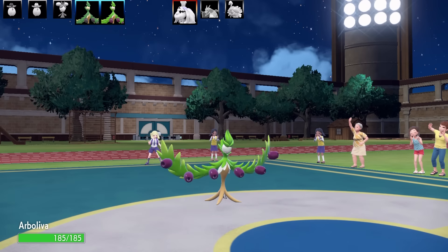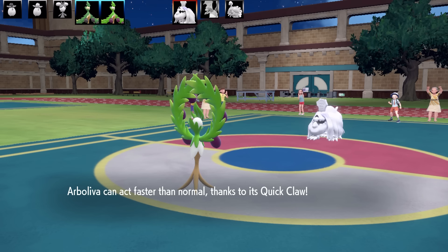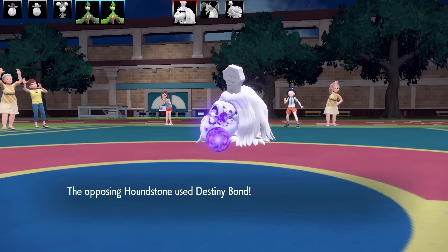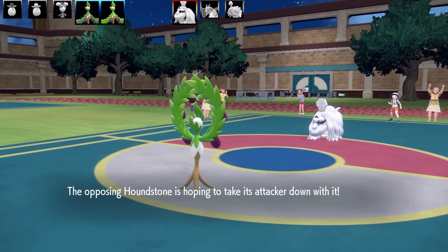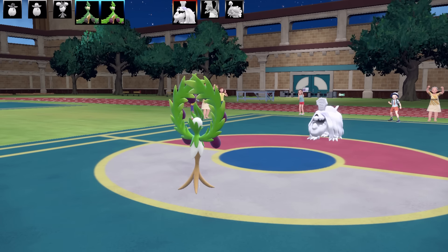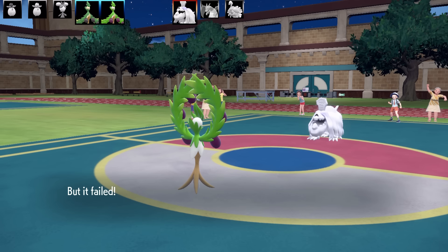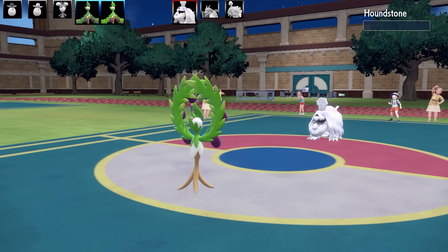My other Arbolivia swaps in and I get the Quick Claw. I go for Earth Power but Houndstone lives on one health and uses Destiny Bond. I can't attack this turn — so I go for a normal Terra Blast, which won't affect Houndstone as a Normal-type move. Houndstone uses Destiny Bond again. I finish off with Dazzling Gleam. That's the end of Houndstone.